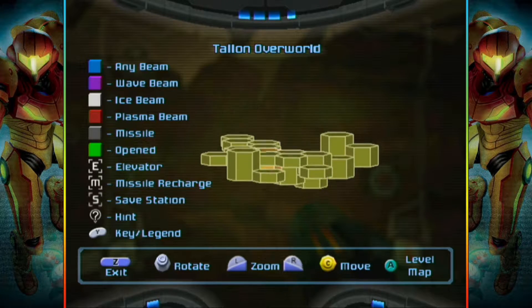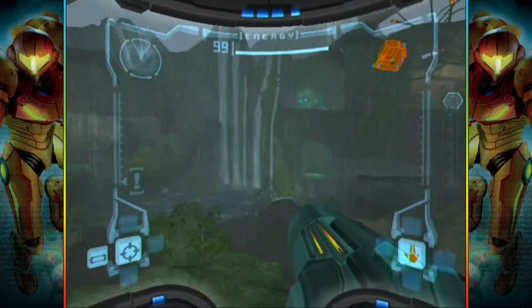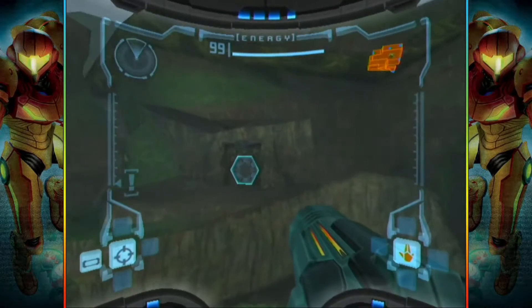Oh yeah, I forgot you can rotate it on all the axes. It's so weird being able to do this. Alright, cool. World map. It's like I'm playing Resonance of Fate again. I always find it weird how you can't really see what's directly below you.